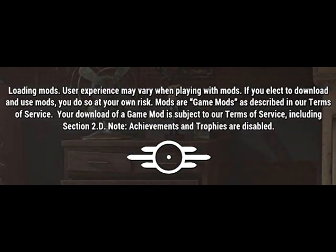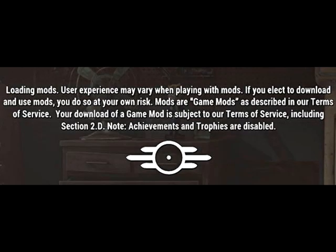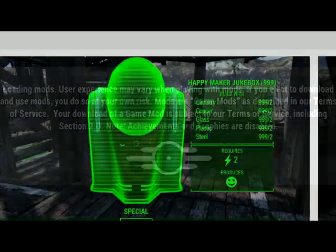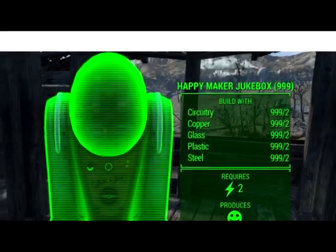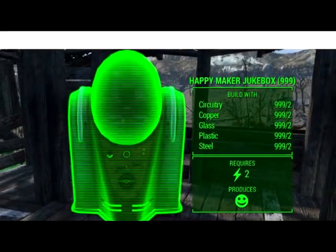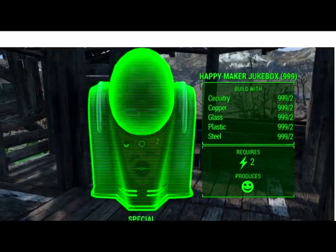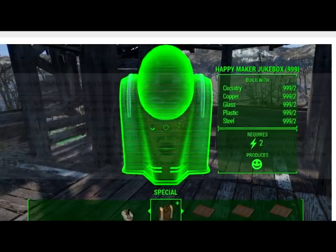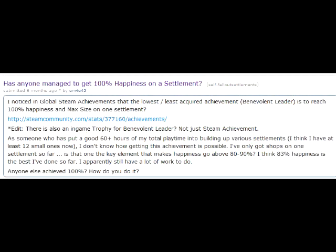Which I think is fair because there's a lot of cheating going on. Like there's this jukebox — the Happy Maker 9000 — it takes four different components, two of each, and you just pop it into your settlement and it makes them happy. The reason this was created is because it's so hard to get settlements happy; you could have 12 stores that are all the same, like 12 restaurants, and your settlement still would not be happy — they wouldn't be working, there wouldn't be any food.